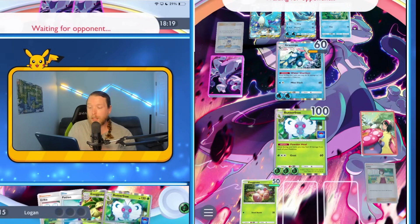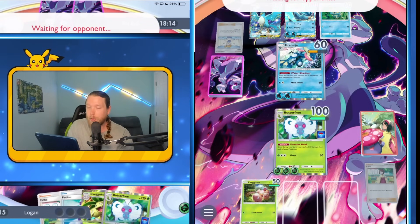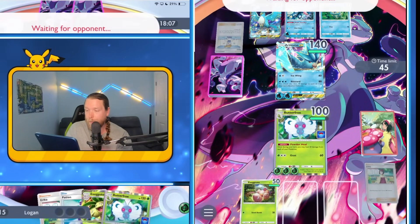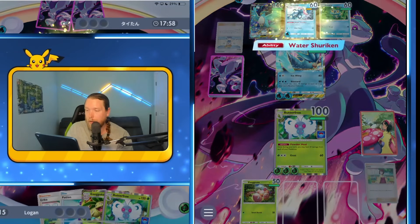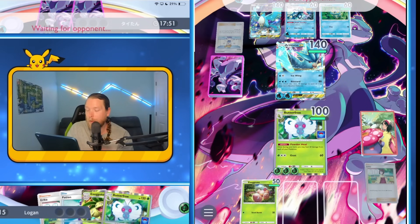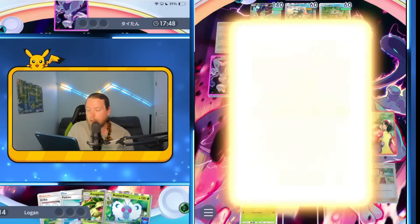It is nice that Butterfree sets up all the things they're trying to do with Blizzard math, which is great. So I should never die to a Blizzard bench attack. He's trying to preserve the Greninja now, which I understand. But now I'm going to retreat and put up a wall. Is he going to go for the eggs in the back? No — he's going to go for the Butterfree so he could Blizzard it next turn, but I guess not.